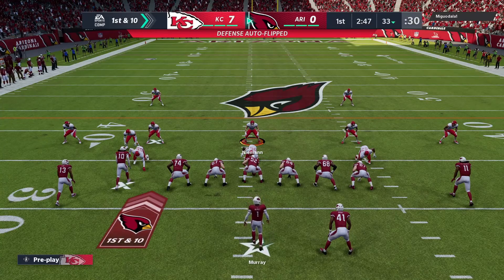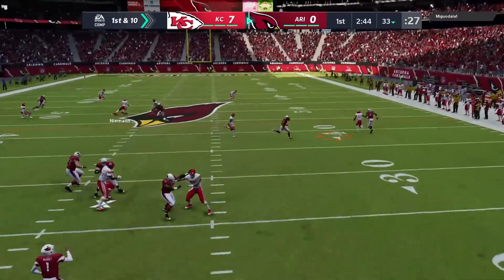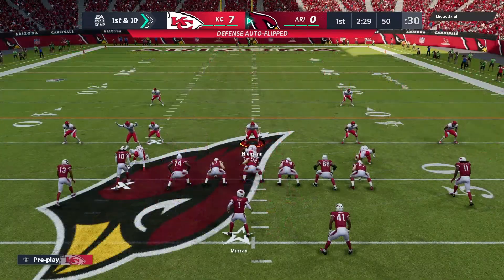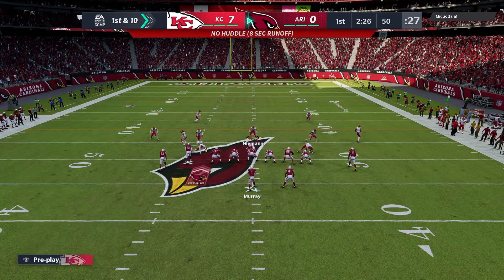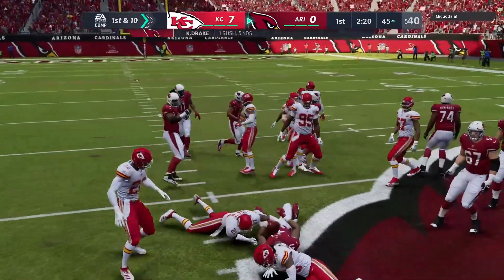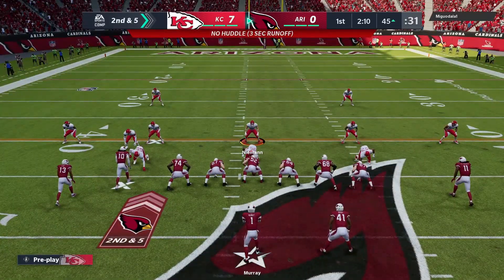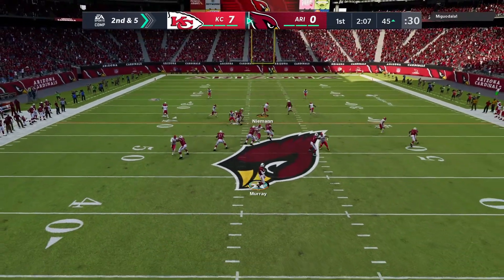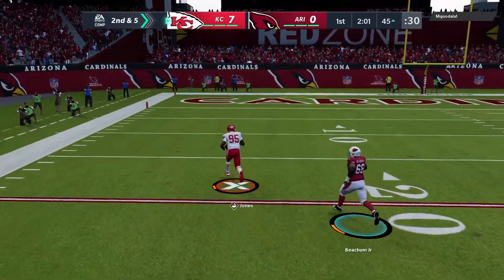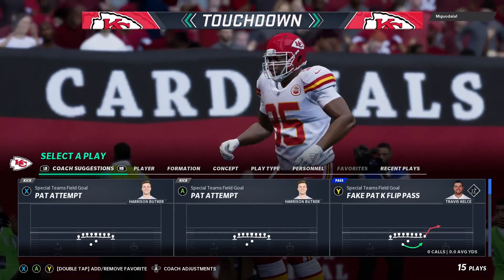Murray and the Cardinals with a first and 10 at the 33-yard line. From the shotgun, he'll throw — this one complete to Christian Kirk, and he gets this one to midfield before he's brought down, 17 yards on the catch and run. First down. Here's the first carry for Kenyon Drake, five yards on the carry. Out of the gun, here's Murray — Murray has it knocked loose. Fumble! And it's picked up by the Chiefs.